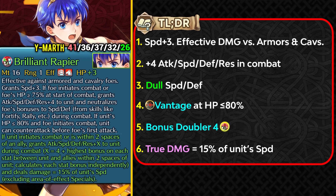He now has Vantage at 80% HP or below — an improvement — and Bonus Doubler 4 built in, just like Brave Marth's weapon refine. He also gets true damage based on 15% of his speed, helping with the Vantage effect. Bonus Doubler 4 gives great extra stats, and the Dull effect helps an older unit like Young Marth who isn't the fastest by modern standards with speed stacking. Overall the weapon refine is pretty decent.